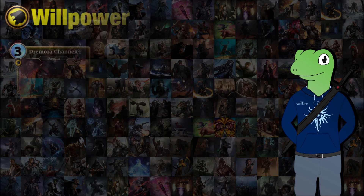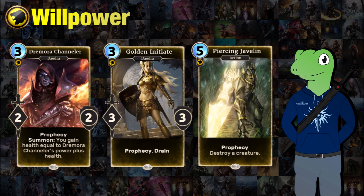Moving on to Willpower, we have Dramora Channeler, Golden Initiate, and Piercing Javelin. Dramora Channeler is really good because it's not only a prophecy, but it will give you 4 health back the second it's summoned. If it's been buffed more in your hand or through invade mechanics, it could heal you for roughly between 4 and 8 — mainly towards the lower end. But for a free cost, something that gives you a bunch of health and has relatively alright stats is pretty nice.